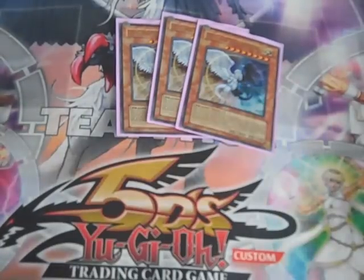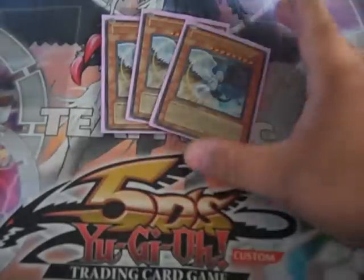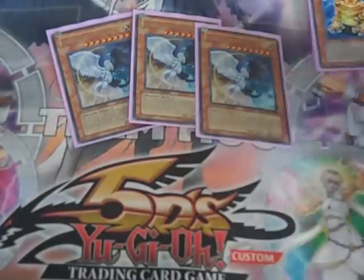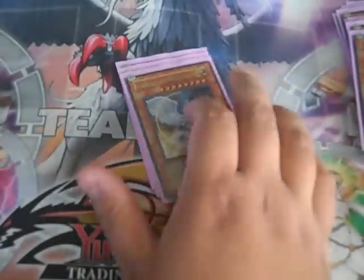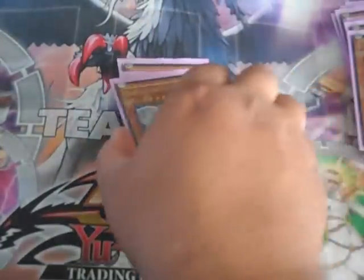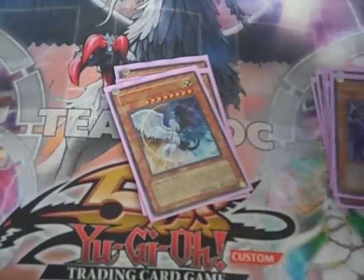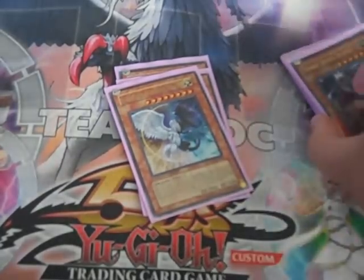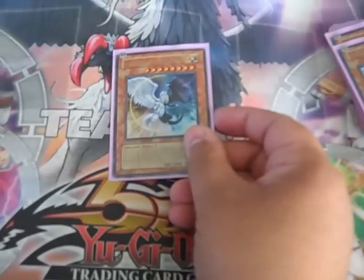The deck also runs three Light and Darkness Dragon. The reason it runs three is it's so easy to get out. I don't think people understand that just because it's a two-tribute monster, it does not make it any more difficult to bring out. There are tons of special summoning components in the deck — the Frogs, the Treeborns — so he's very easy to get out. When he dies you clear your field and bring out another monster: a Monarch, a Frog in defense mode. Substitode has 2,000 Defense and most monsters are not going to get over that. That's why I'm running three — he's just really good, makes your opponent waste their resources.